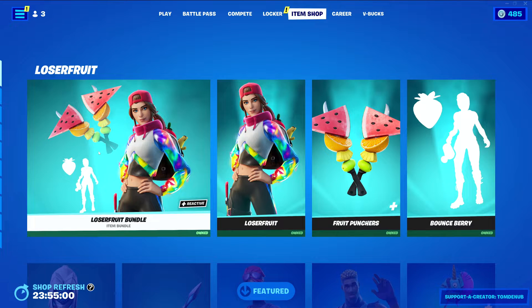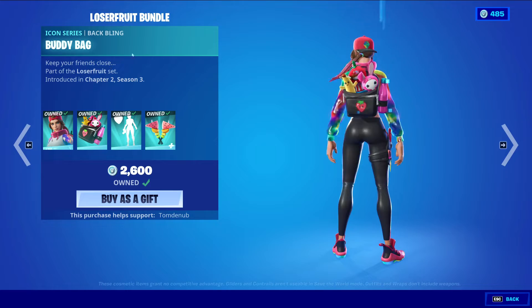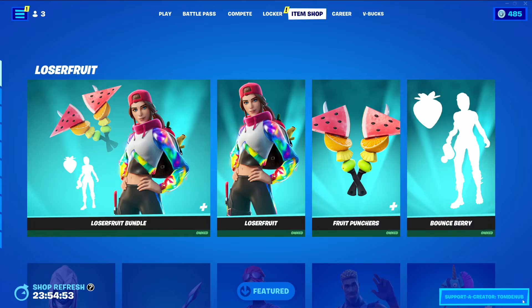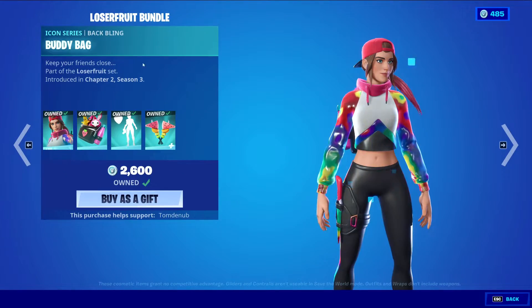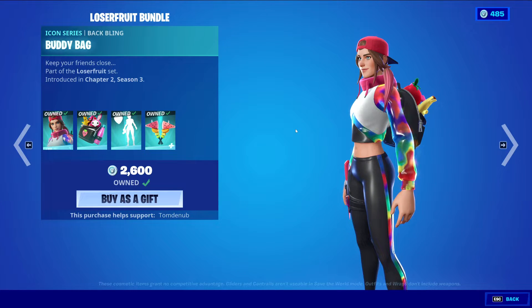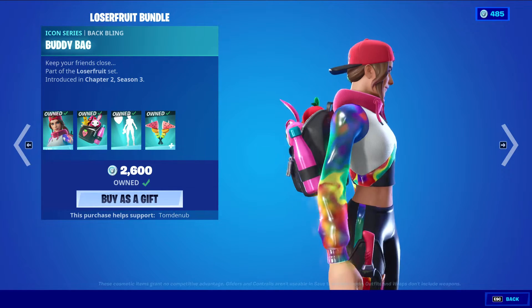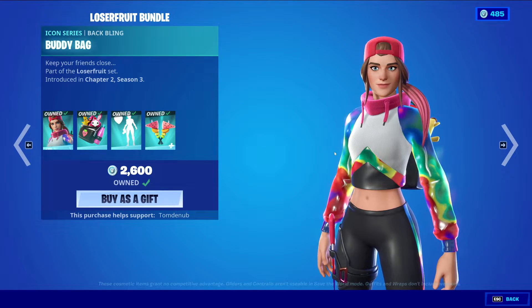The Loser Fruit Bundle comes with the Loser Fruit skin, obviously, with the Backbling Buddy Bag Icon Series skin for 1,500 V-Bucks. I love this skin — the colors on it are phenomenal. I love the colors that flow throughout the entire outfit. The Backbling is also pretty nice. Overall, it's a pretty nice skin.